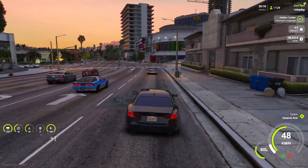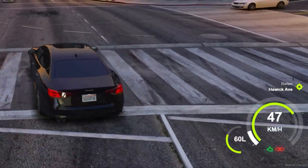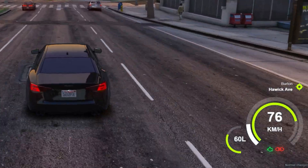The next thing you will find in our HUD is vehicle information. In the lower right corner you will see a counter of the speed at which the vehicle is moving, the amount of fuel, and a function that reminds you to fasten your seat belt.